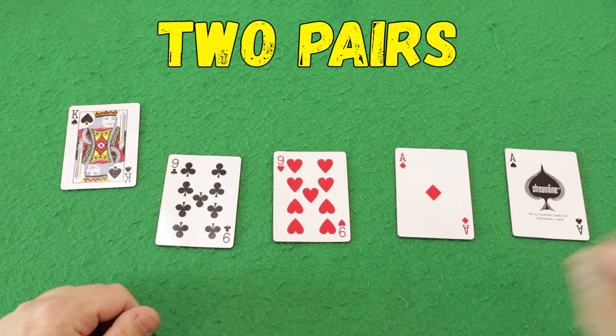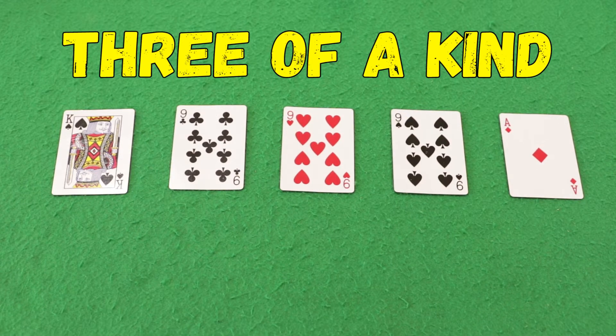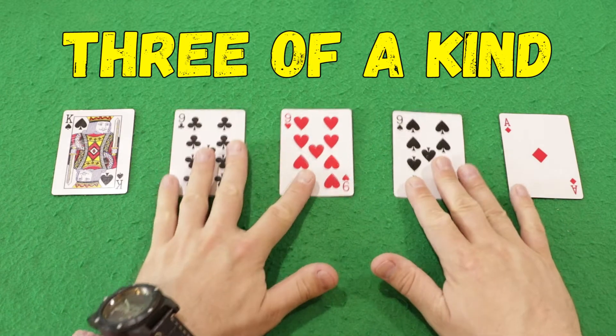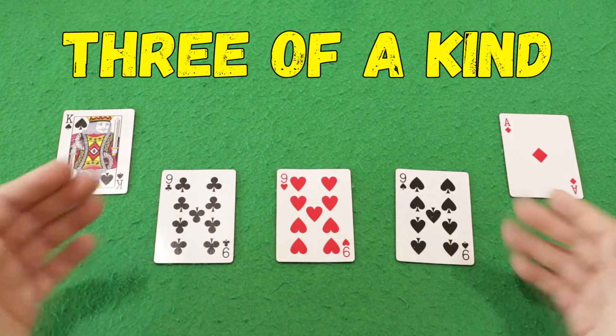After two pairs comes three of a kind. When a player has 3 identical cards in his hand — for example, 3 nines — the combination is three cards of the same value.